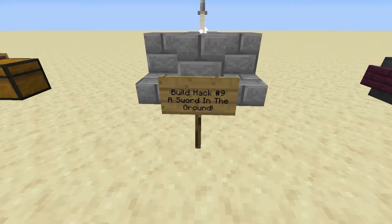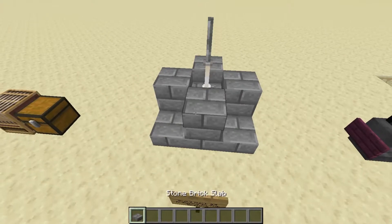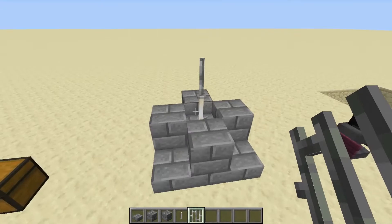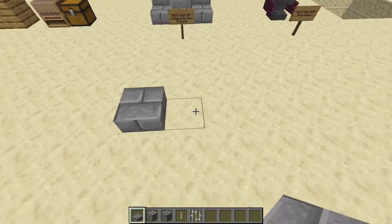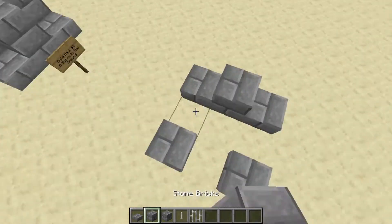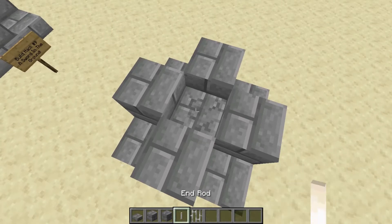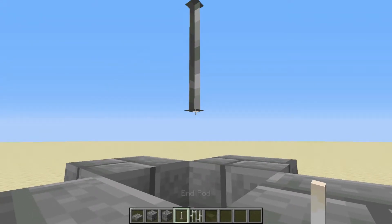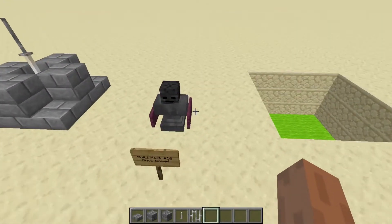Here's one that's not so easy in survival mode — build hack number 9: a sword in the ground. For creative mode, this is pretty easy. But in survival mode, it's hard because this one requires an end rod, which can only be obtained in the end dimension. Good luck finding it in survival mode! But anyway, here's how you build it. We want to surround the sword with some stone brick blocks and some slabs, and then place a cracked stone brick block in the middle. Then you want to use an iron bar up here, and then place an end rod down there. And there you go — it looks like a sword stuck in the ground. Pretty cool, isn't it?